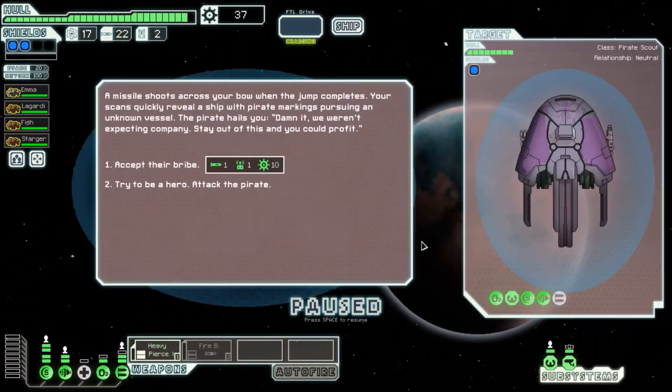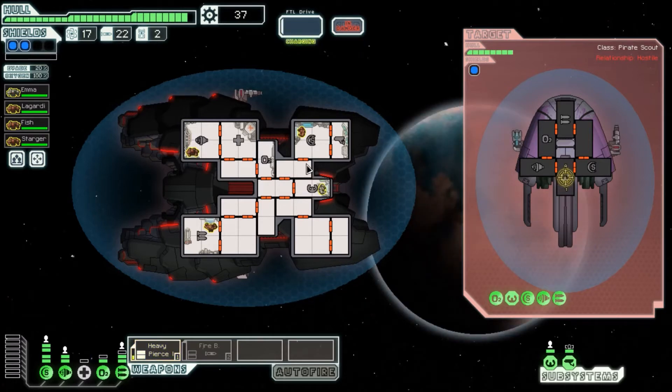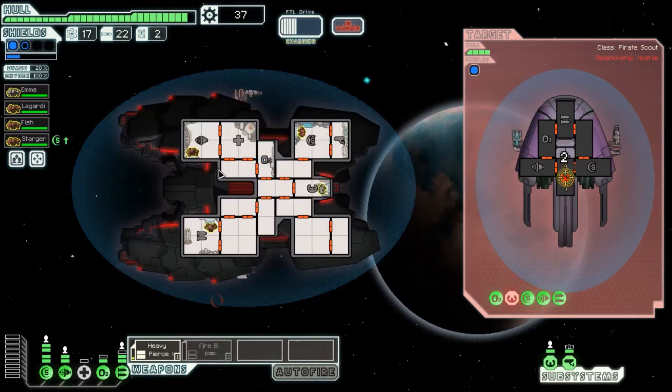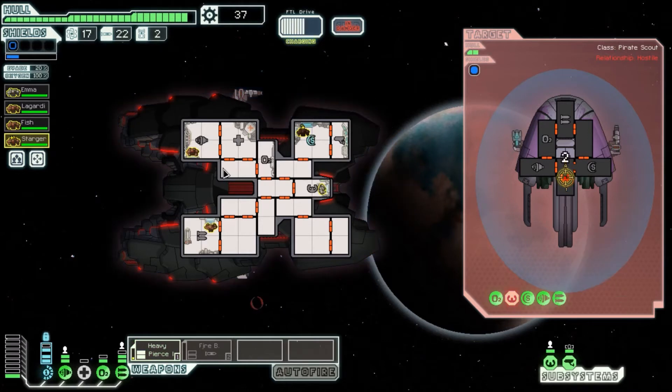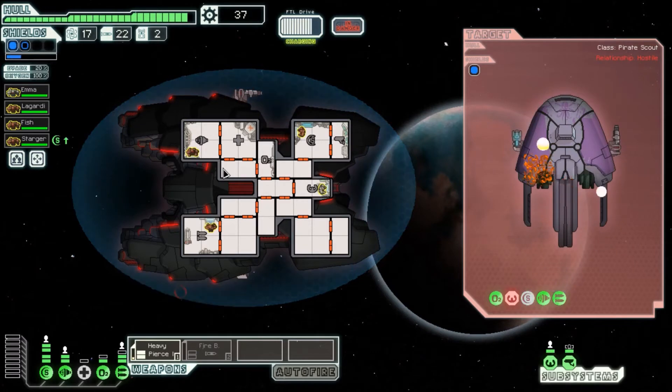We'll try and jump over here, maybe get a bunch and then check it out. A missile shoots across your bow when the jump completes — scans quickly reveal a ship with pirate markings pursuing an unknown vessel. We pursue in the hope of scrap. There's not really a reason to shoot their shields because we penetrate them, so let's kill their evasion. It's not like they can hurt us anyway. Four fuel, seven missiles is nice, but I'm going to need a little bit more scrap. The early sectors don't really give you much.